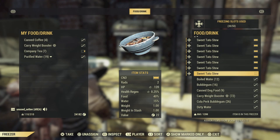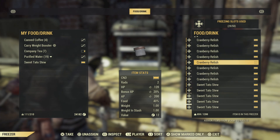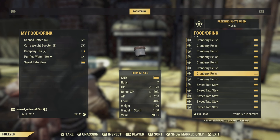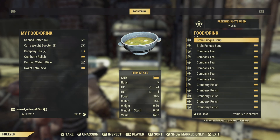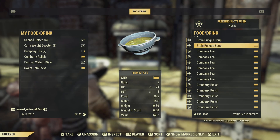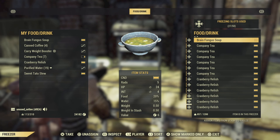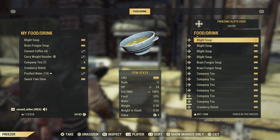Sweet Potato Stew for the health regen and HP. Cranberry Relish - everyone knows about Cranberry Relish - XP and a little bit of HP. Company Tea for the AP regen. Brain Fungus Soup adds to Intelligence and HP. And Blight Soup for crit damage.